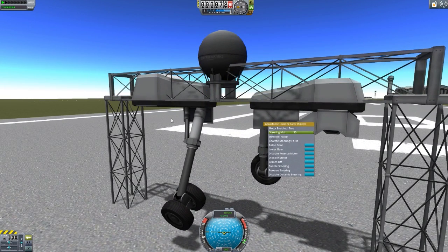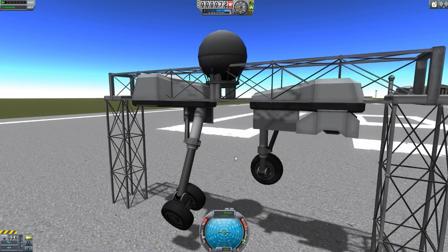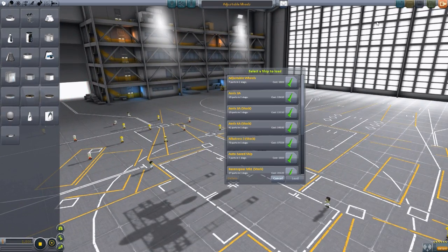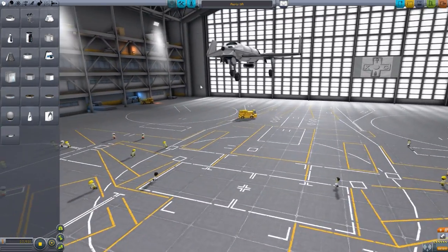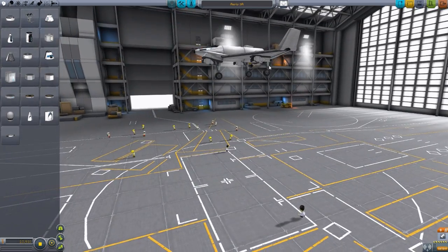Like I said, if we go over to the one that we have done all the angles on, we can no longer adjust those angles now that we are out here in the world. So you've got to make sure that you got all of your angles set right from the get-go in the space plane hangar. Let's actually head back to the space plane hangar, because I did put a couple of these onto an aircraft that probably shouldn't have them — the Ares 3A — an aircraft that really does not need these adjustable ones. It actually works well with the default standard wheels, but I like them. I like these adjustable wheels.